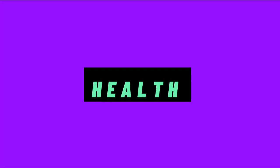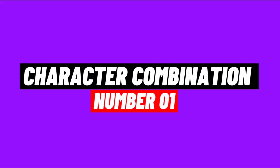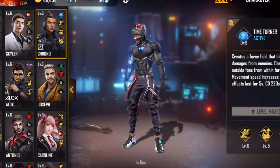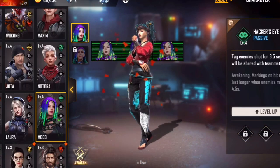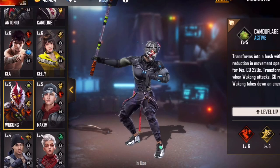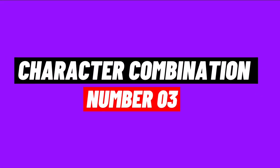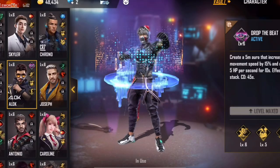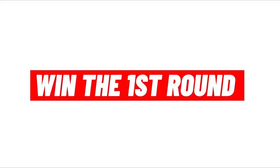Here are my three favorite character combinations. Combination one: Chrono for defense, Kelly for movement speed, Antonio for health, and Moco for tracking. Combination two: Wukong for defense, Kelly for movement speed, Antonio for health, and Moco or A124 for tracking. Combination three: Alok for health and movement speed, Kelly for movement, Joseph for movement, and Antonio for health.